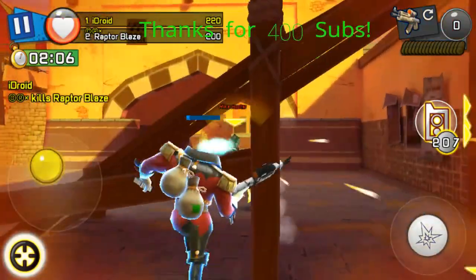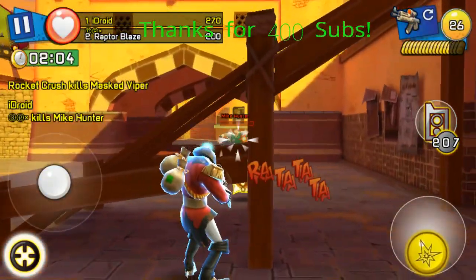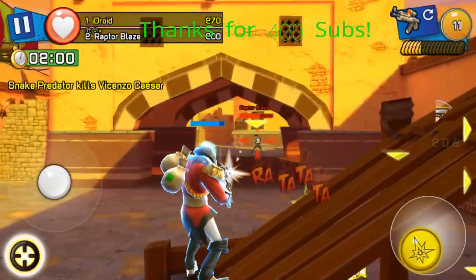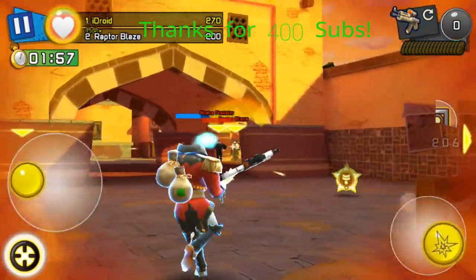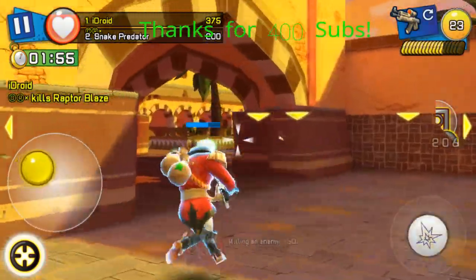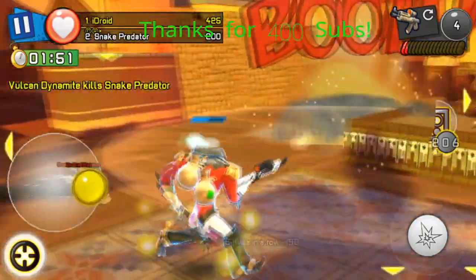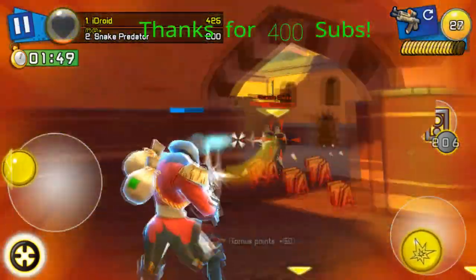The ones that are currently available to get four times the points are Headless Baron armor and the Shadow Hunter head. These are the best to use — if you have them, use them, because it will reward you with 20 points per person. That means per kill you get 20 points.